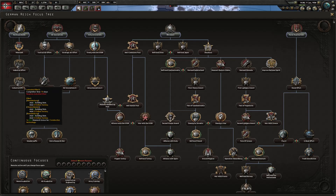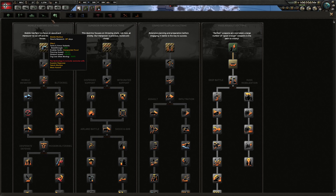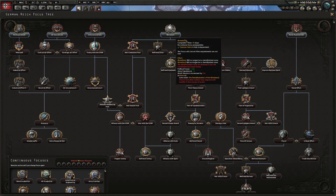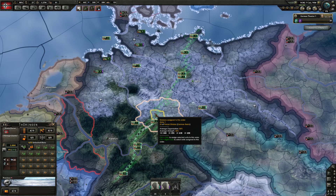After the industrial focuses, go to Army Innovations, then Treaty with the USSR. As soon as that's done, start researching Panzer 3s ahead of time. Some rules force you to take Rhineland at a certain point, but otherwise you genuinely want to delay it as long as possible.